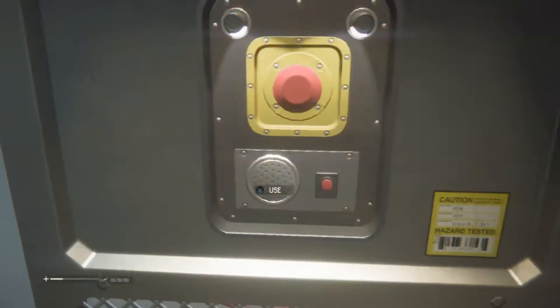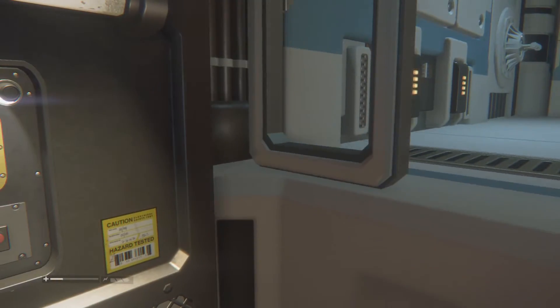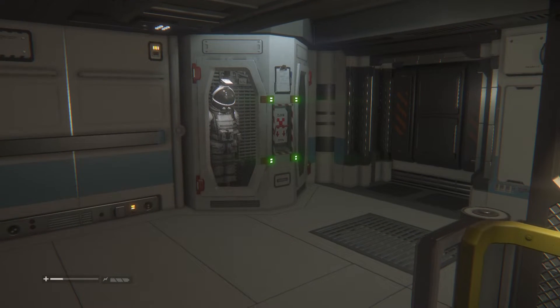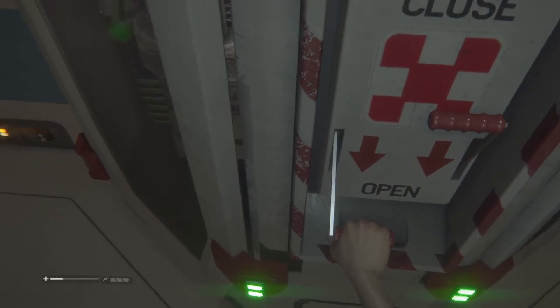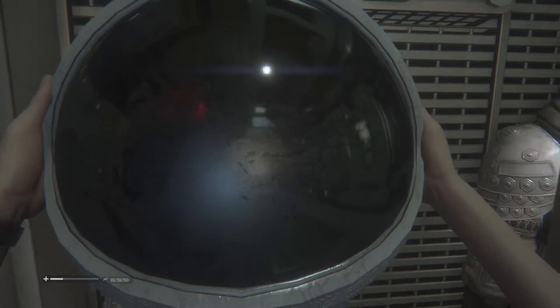I don't think this is the right way to go, so let's go downstairs again. She needs the space suit — that astronaut suit — before she can go outside.